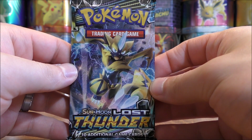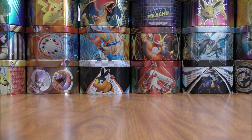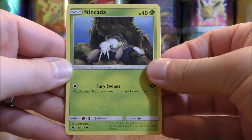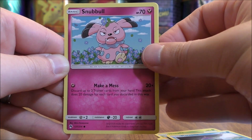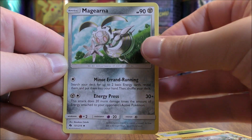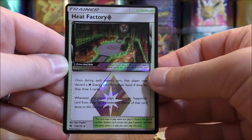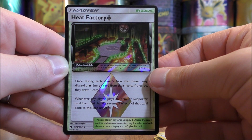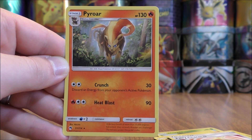Lost Thunder Booster Pack now. I have opened lots of Lost Thunder Booster Packs on my channel, mainly in the hunt for Blacephalon GX. First card here would be Ninkada, Chincho, Mareep, Maranie, Snubbull, Grass-type Energy, Hitmontop, Magerna, Fairy Charm, Reverse Holo of a Heat Factory Prism Star — one of the better Prism Star cards out there, used in some of the Fire-type decks. And the final card would be a Pyroar.